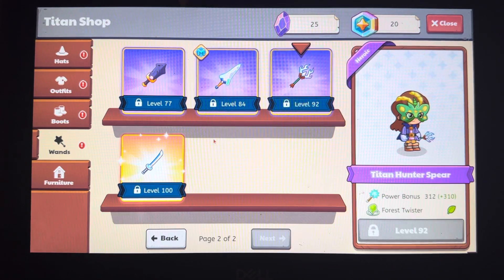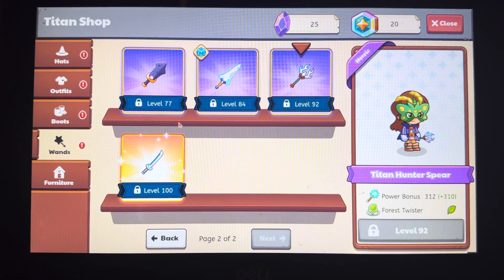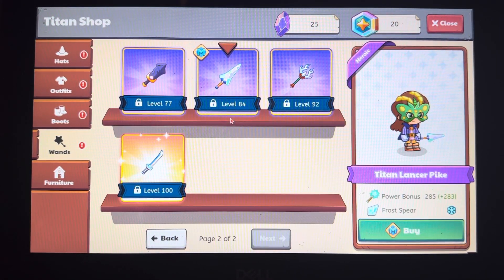Next is the Titan Hunter Spear — the power bonus is 310, the move is Forest Twister, and the element is plant. This is Titan Lancer's Pike, power bonus is 283, the move is Frost Spear, and the element is ice.